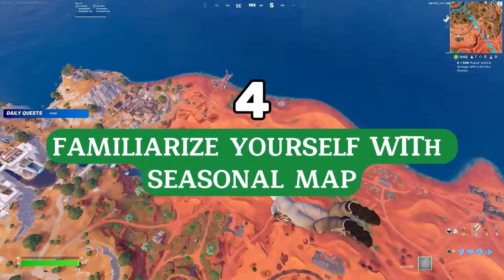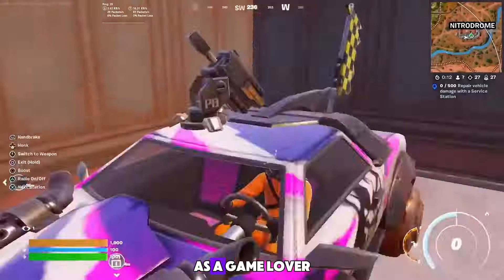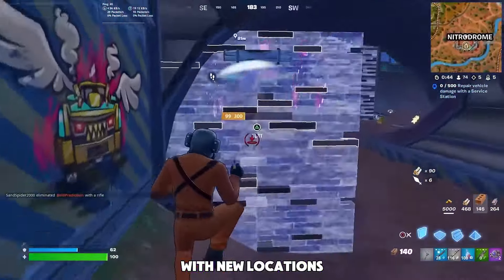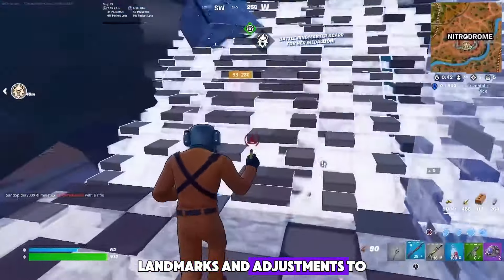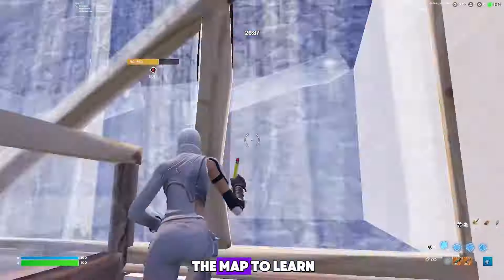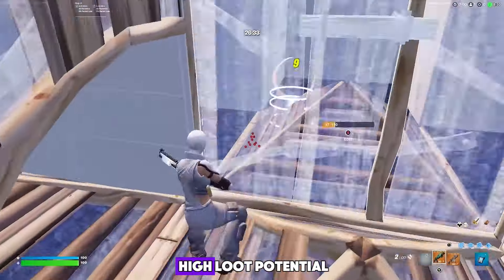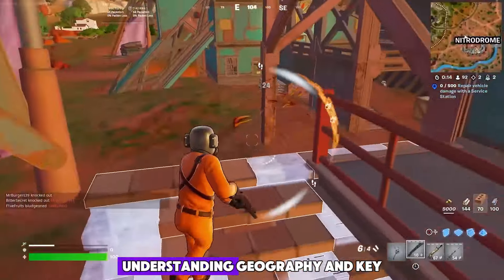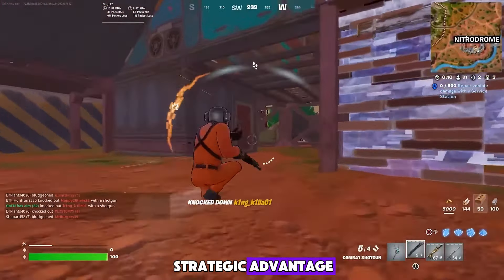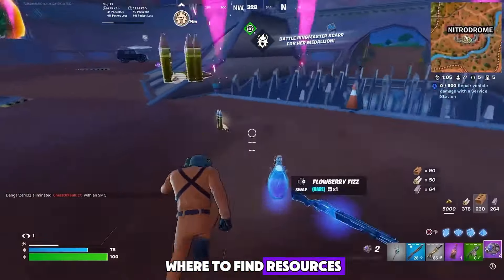Tip number four: familiarize yourself with the seasonal map. Each new season in Fortnite brings changes to the map, with new locations, landmarks, and adjustments to existing areas. Spend some time exploring the map to learn the layout, find new hotspots, and identify areas with high loot potential. Understanding the geography and key points of interest can give you a strategic advantage, helping you make better decisions about where to land, how to navigate, and where to find resources.